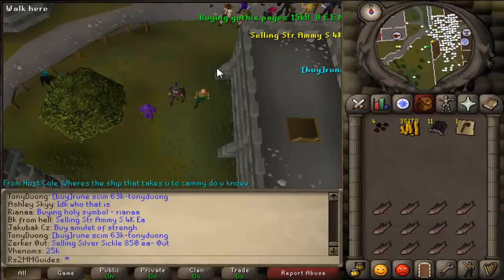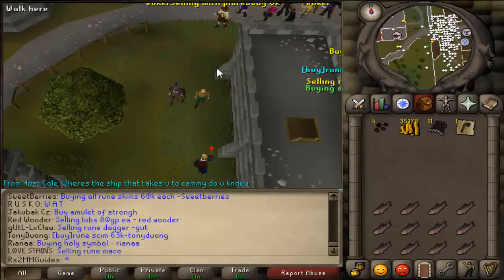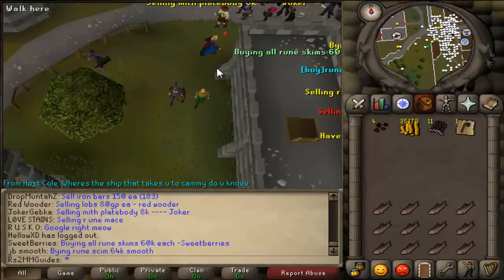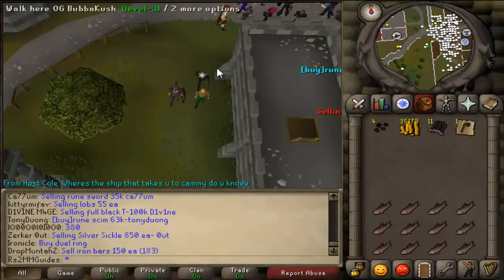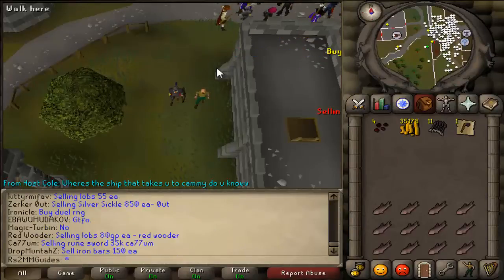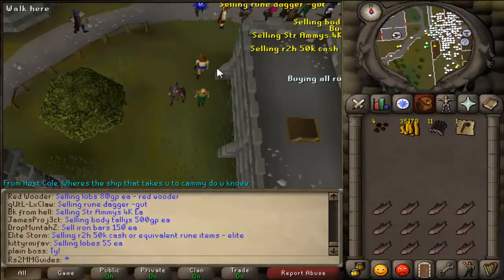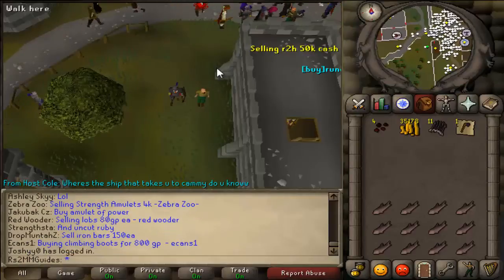Adamant Scimitars are variable right now — their prices are not the same at all. The difference between them is probably around $18,000 to $25,000. So if you can find someone unsure about prices and buy one for $18,000, you can come to a populated world like World 9, World 2, or World 1 and sell it for maybe a $2,000 to $5,000 profit.